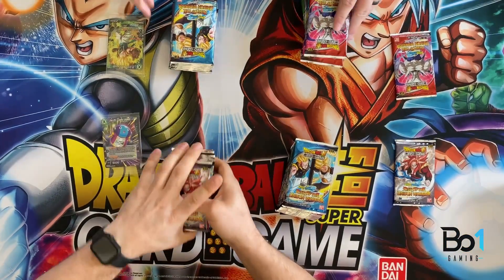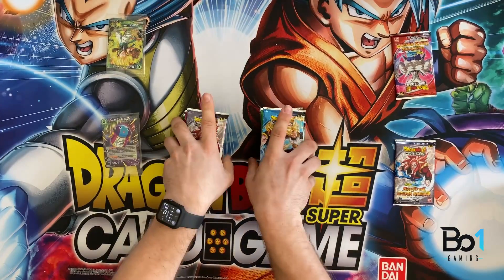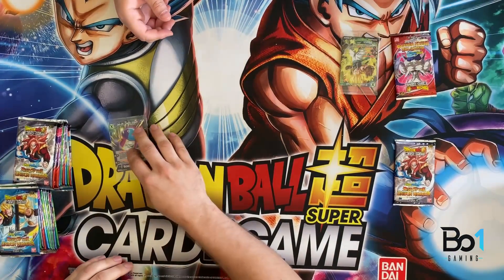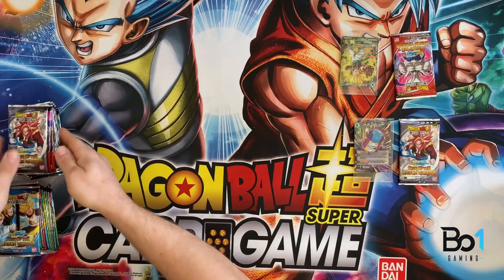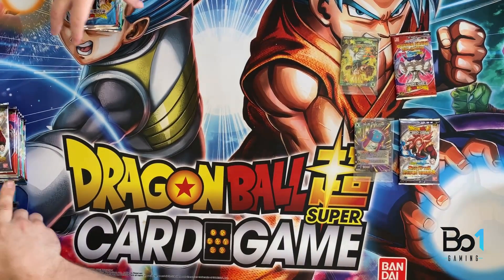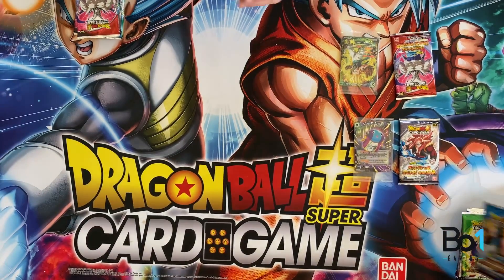Same pack as last time. All right, my box stopper here was a SR — not a bad SR to get. I actually need one of those. I got the Zeno, always a good card. I'm going to go with the left-hand side. All right, I'll take the right side. I'm going to throw an extra pack for my right-hand side on there, because your left-hand side is a little bit less — or more — than mine. All righty, let's do this.